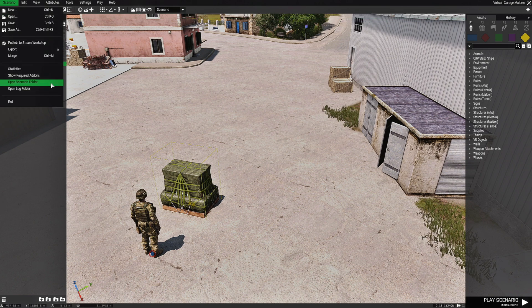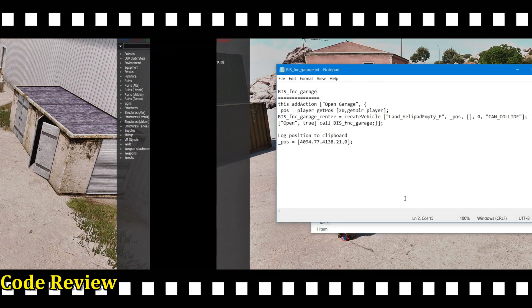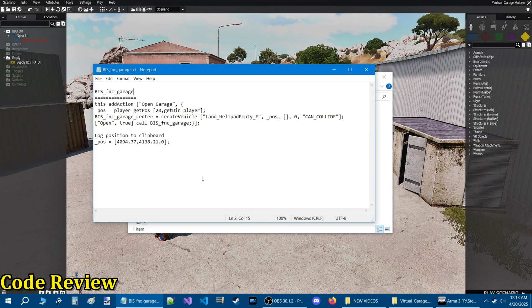We're going to go to the scenario tab at the top, then down to 'Open Scenario Folder'. Here is a notepad document I put together with this code — this is how to access the Virtual Garage.